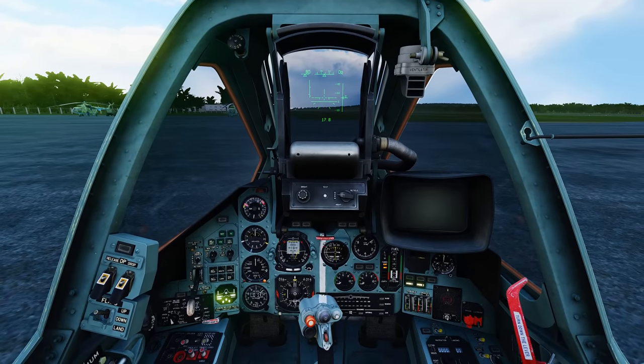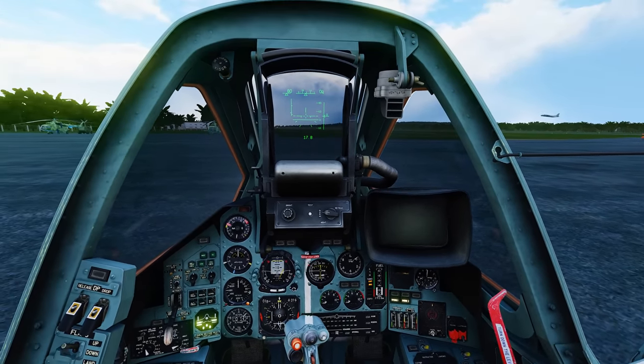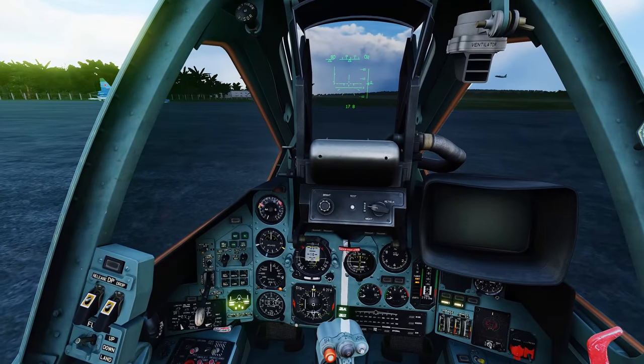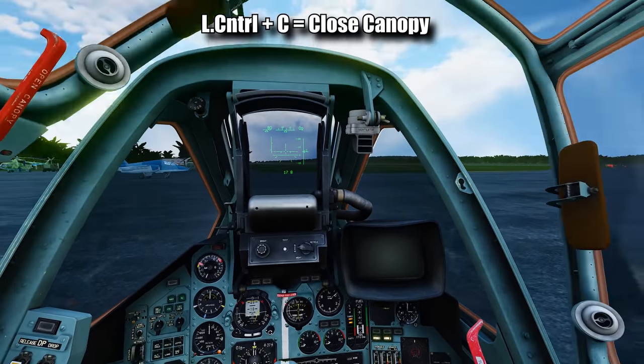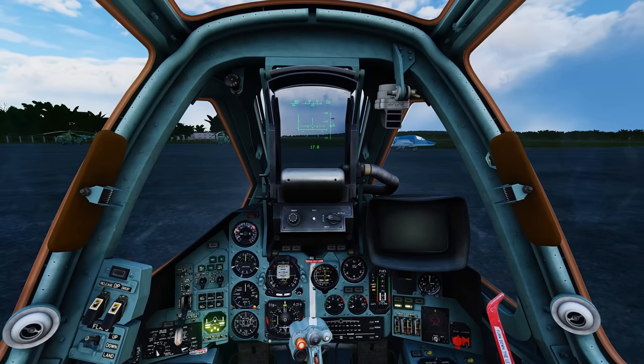We have three minutes to kill, which is the reason why I'm taking my time doing this for you. So let's close the canopy because it's allowed. We're going to do that with Left Control + C. It's much better. And now we can go ahead and start our engines.